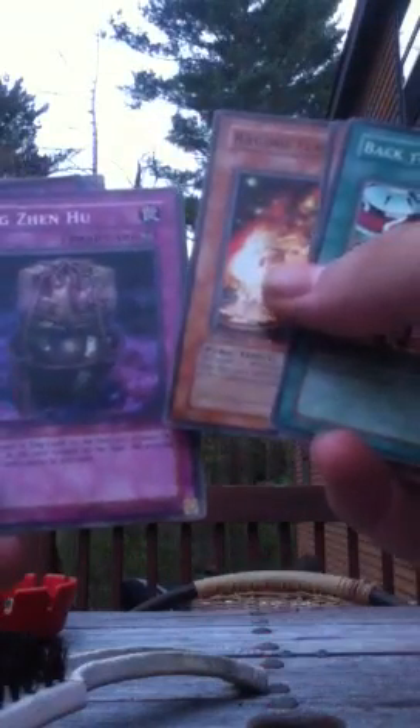That'd be something if it gave me the Creator right here, because the Creator was the Secret Rare from this pack. RDS000 — this is before they started abbreviating with EN at the end of the pack name. Back to Square One, Mirage Dragon, Raging Flame Sprite, Zing Zang Hu, Tragedy — I never had that card, that's weird — Moki Moki King, Fruits of Kozaki's Studies, Harpy Lady 3 and Harpy Lady 1. Pretty good, I guess.